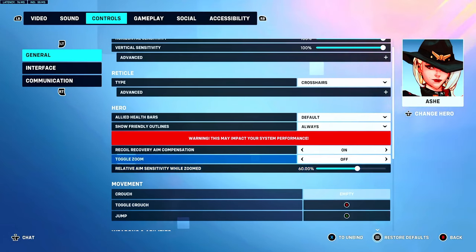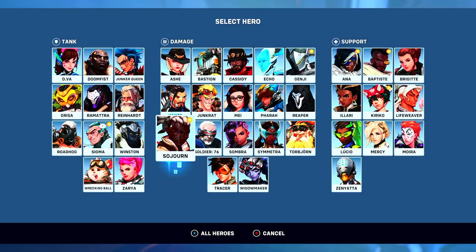For Ashe, I play 60 scoped. 45 is also good, and some people play 100.